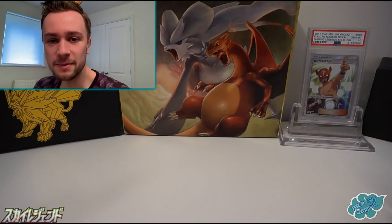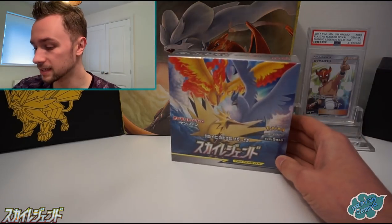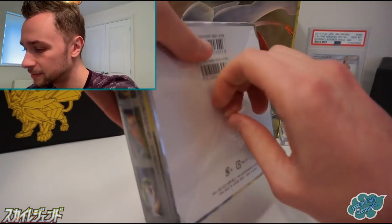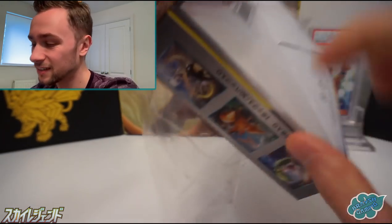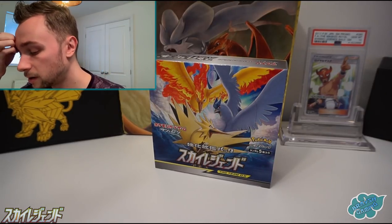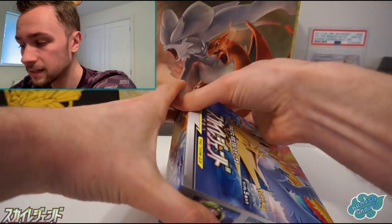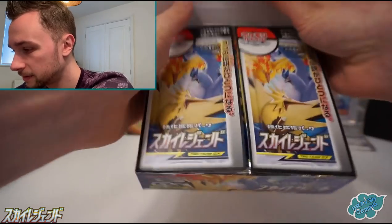Hello guys and welcome back to Brash Gaming today. We are doing our second box of SM10B SkyLegend. I'm quite happy this has turned up because I've been watching everyone open up their Unbroken Bonds and I'm quite excited to open up some packs of my own. It's kind of unique if you've been watching a lot of Unbroken Bonds openings — this is going to be from the next set, the Unified Mines set. So already English players are getting a sneak peek of what to expect in SM11.